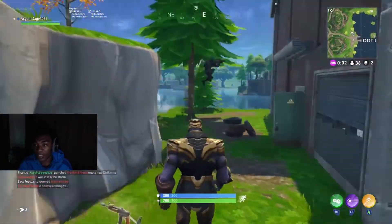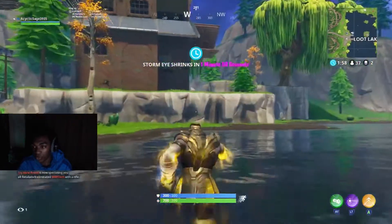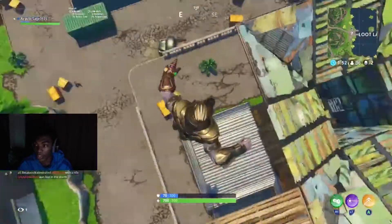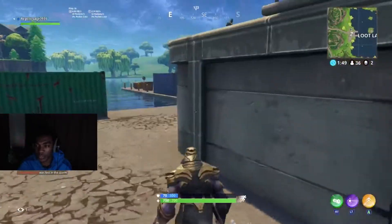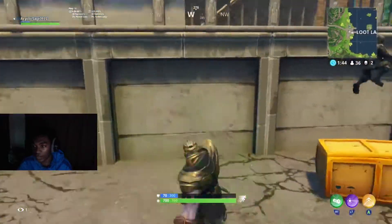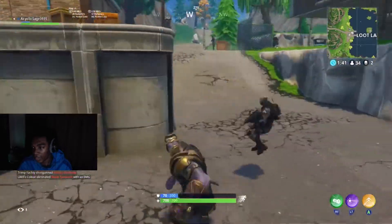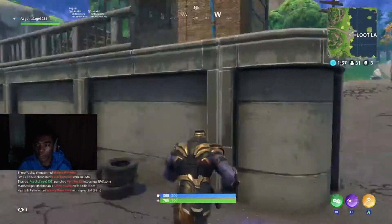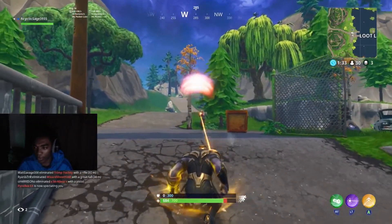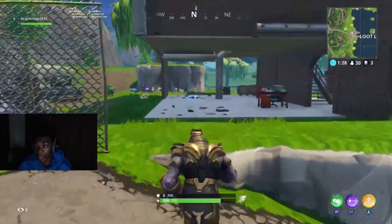You have 300 armor and 700 health. Once you run out of armor you start losing health, but you can reboost your armor by getting a kill — it resets back to 300. So it's important to stay near people to get kills and reboost your armor, while also staying somewhat covered. You can see me here chasing a guy — I chase him, kill him, and my armor reboosts to 300. This is actually my first time using Thanos.